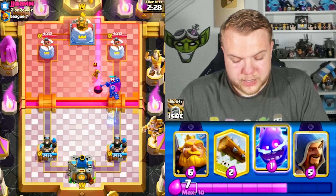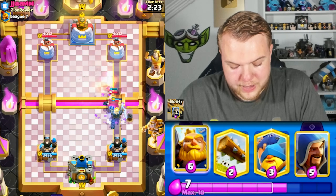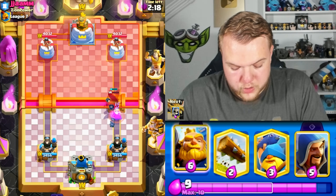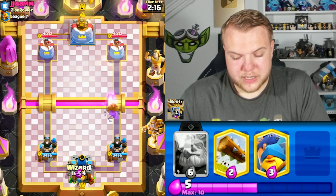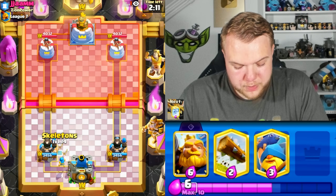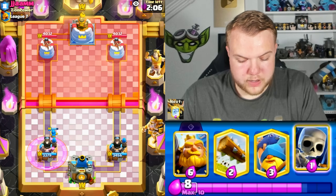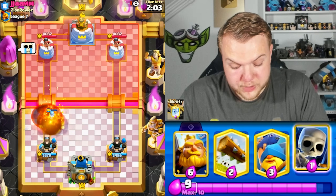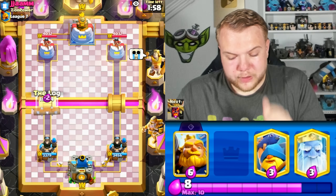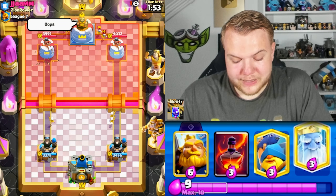He has skeleton king, skeletons — could be an elixir golem deck or the mortar spam deck we played earlier. Going with void spell to try to hit the wizard — void was still able to hit it and kill it, amazing. Cycling wizard to start cycling toward the evolution wizard. He cycles rage, I think about going Royal Giant in front, but he ends up going with void spell so just cycling log.